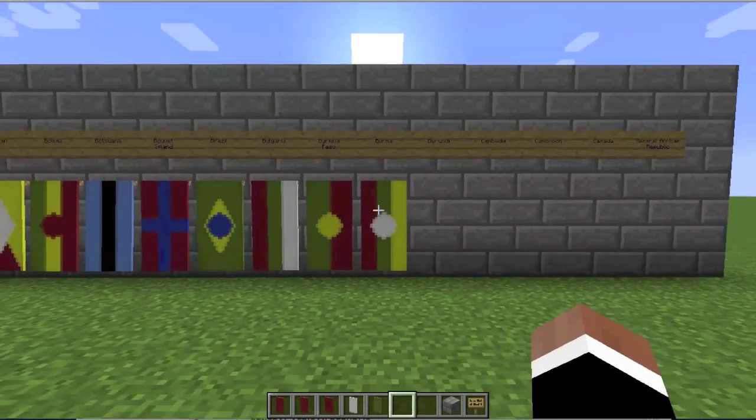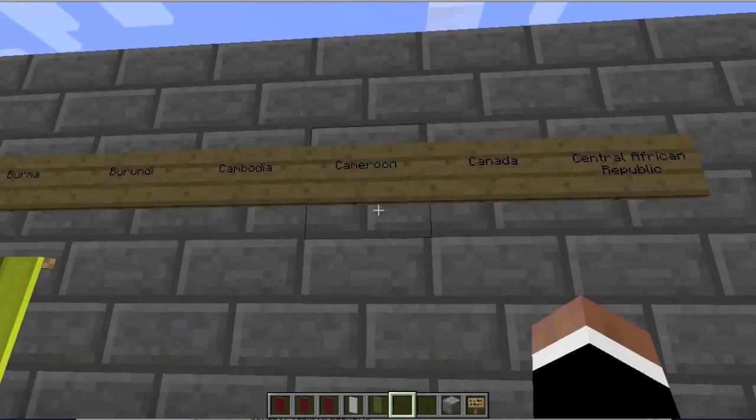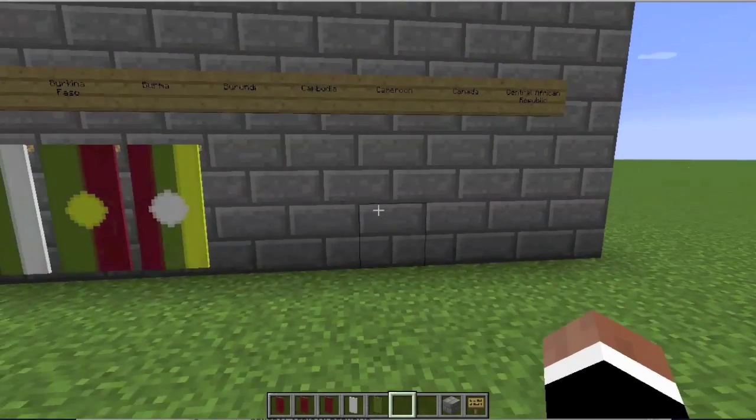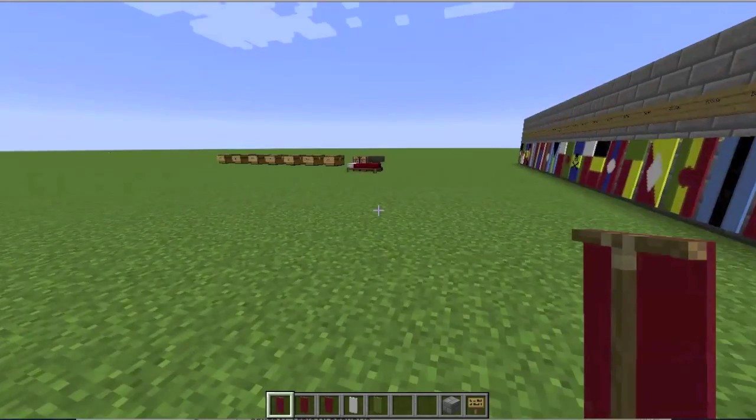The flags that we will be creating today are the flags of Burundi, Cambodia, Cameroon, Canada, and the Central African Republic. The flags that we will be making today require us to have three red flags, a white flag, and a green flag. So let's begin, shall we?